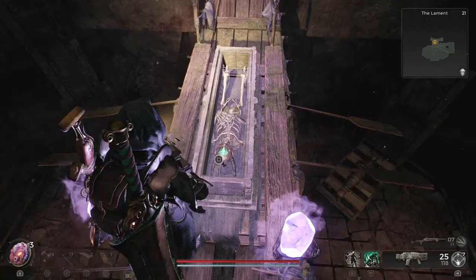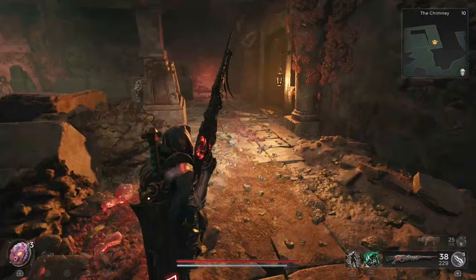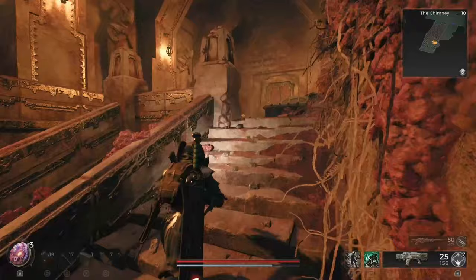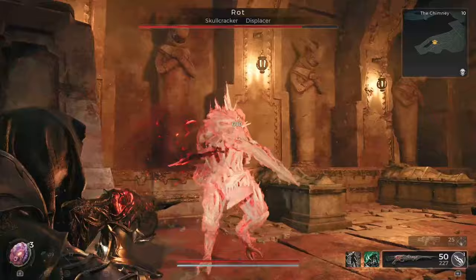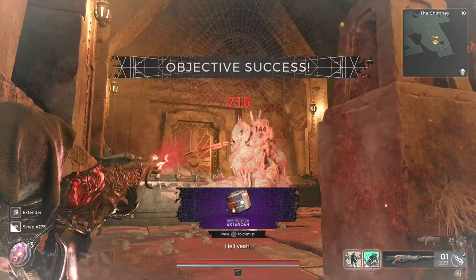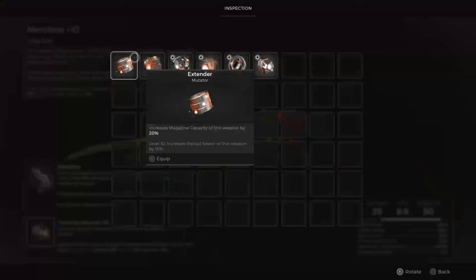The Rot boss can be encountered in either the Chimney area or the Twisted Chantry area. Look for a coffin in the centre of a lowered room. Drop in from a high point, eliminate all enemies within, and proceed up the stairs. When you reach the ledge at the top, you'll encounter the Rot. Target its large circular glow and weak spot while avoiding its heavy melee attacks. Defeating the Rot boss grants you the Extender Mutator, which increases magazine capacity by 20%. At level 10, it enhances reload speed by 15% when reloading from empty.